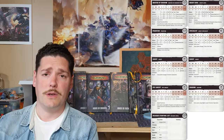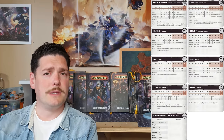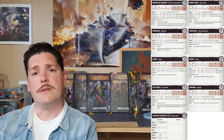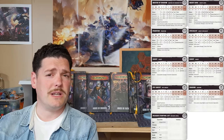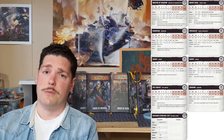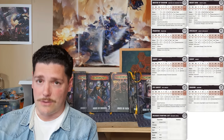The plasma gun on low is still strength five with minus one AP and rapid fire — very tasty. On maximal you can take out Ambots and whatnot. He's got mesh armor, and for his skill we've chosen Evade — a cunning skill that means he's harder to hit in the open: minus two to hit at long range, minus one at short range. For his Psychoteric skill we've gone with Penumbral Mirror, which allows you to slingshot another fighter around the board.